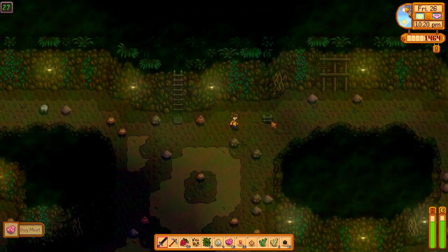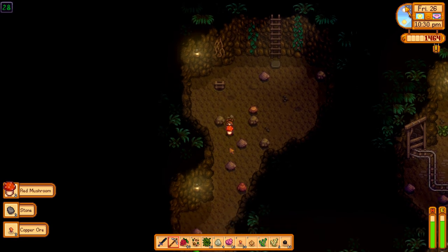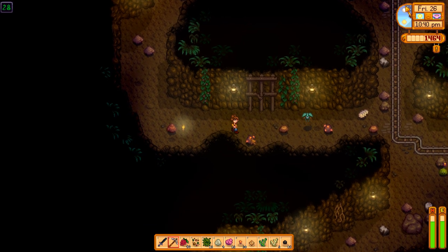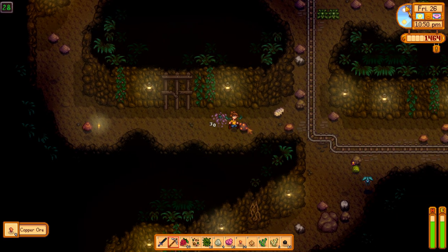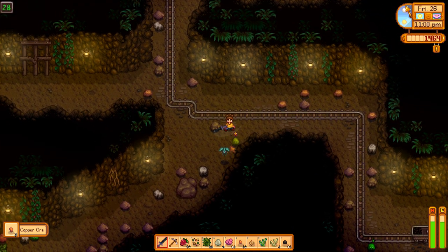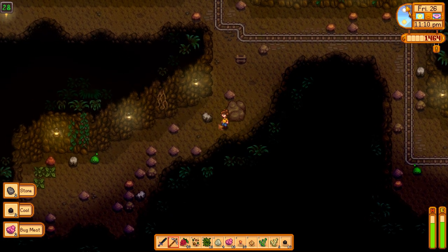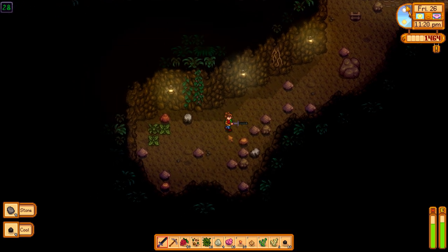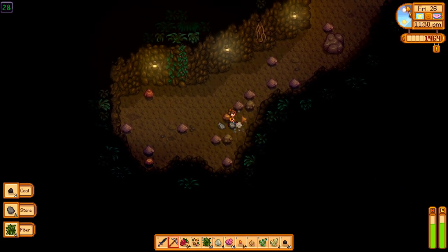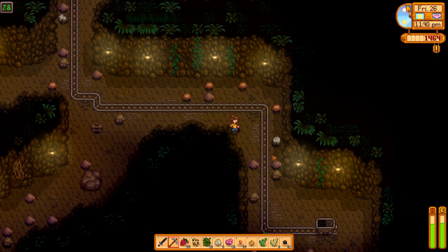I think we shouldn't leave. It's already 10:30, and here we go — this is the mine level. I know we didn't loot this cart, so we want to get in there. And that's six coal. A little bit more coal — that's exactly why we're here. We're up to 21 coal, and there's six coal in this cart over here, which is pretty good, I think.